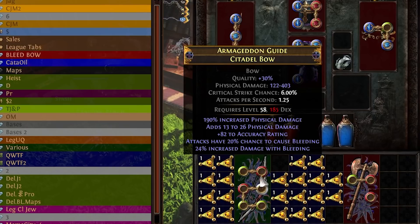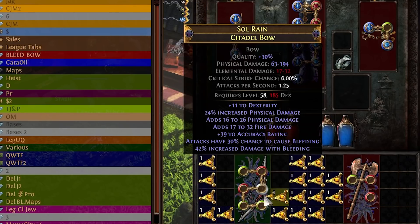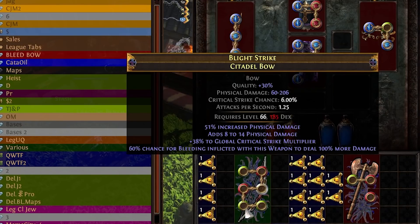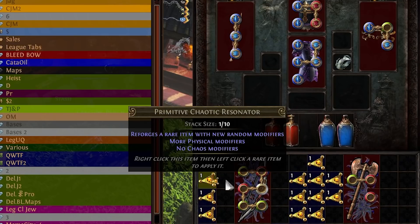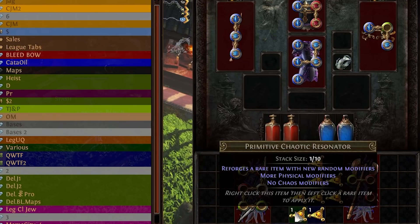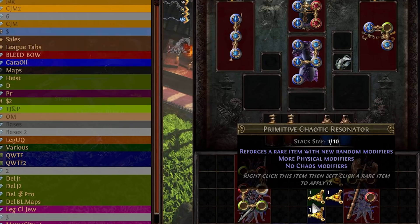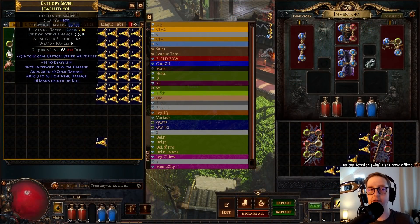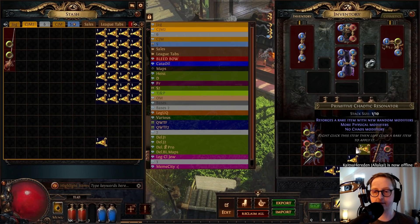That is tier three, tier five. I will be releasing a video on generating currency consistently — I think that is something a lot of new players struggle with. But it takes practice, it takes time, and it is possible. You can be a player who makes 40, 50 exalts in a league — it's not impossible, it just takes time and practice and knowledge. But I think you are getting the idea: just rolling the dice with jagged fossils, then remove non-type to type, and hopefully ending up with something decent. Here we got tier two — we would go remove non-phys add phys and hopefully convert that cold damage into percent phys damage.